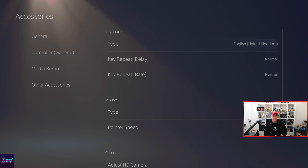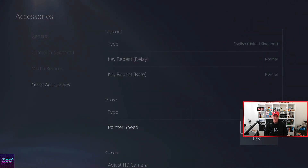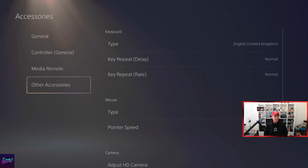Go to Accessories, then Other Accessories, and there it says Mouse with Pointer Speed. I put pointer speed down to slow, because when I had it on normal initially the mouse didn't pick up for me. I put it on slow, and then once I got it working I put it back to normal.